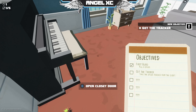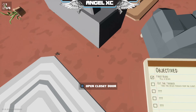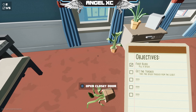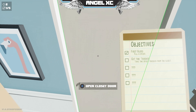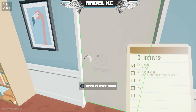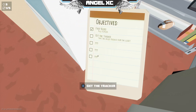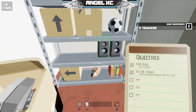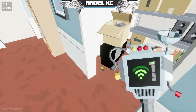Open the closet door — which one's the closet door? Oh god, there's more. How many are there? Get the spider tracker from the closet. X is to open the closet. Let's see what's in. We have a tracker. I don't know what this does but we have it.